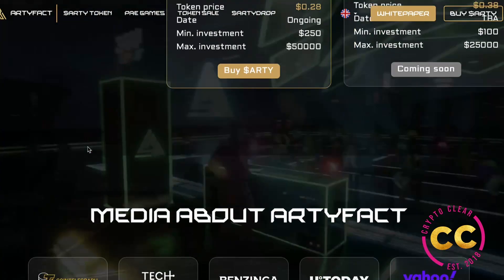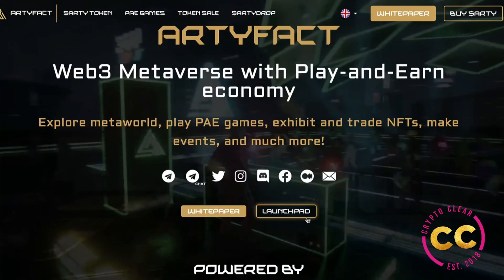ARTY is a native deflationary cryptocurrency and governance token of the Artifact ecosystem. The integrated play and earn solutions maintain a constant demand for ARTY, which continuously stimulates the growth of its value. Also, on the launchpad section, artifact pre-TGE staking is available for pre-sale participants — for one year you get 50% profit, for two years 200%, and for three years 600%. That's something that's hard to give up, so get onto that pre-sale now.